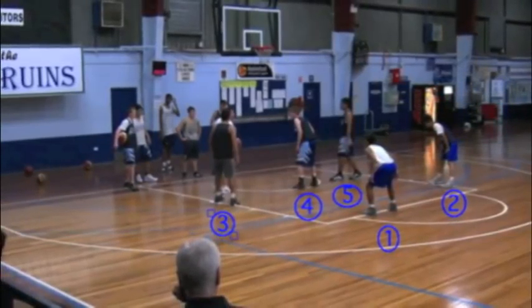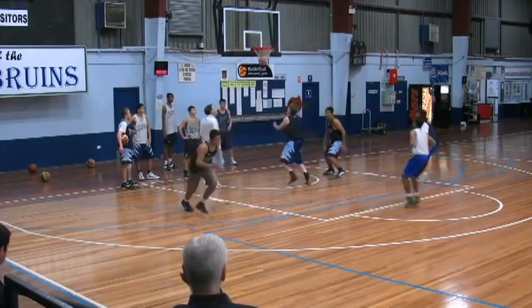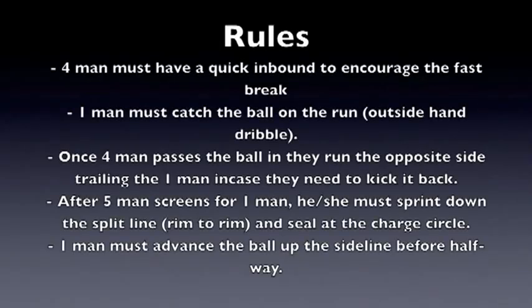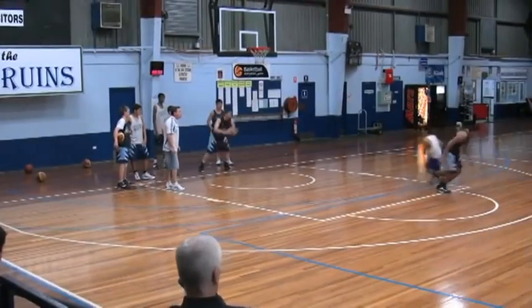We start in the zone with our bigs down the bottom and our guards at the top. The coach throws it in, simulates ball going in the hole. Our closest big will take it out of bounds. The other big would screen the guard, and our twos and threes would then turn, sprint, and run the lane.